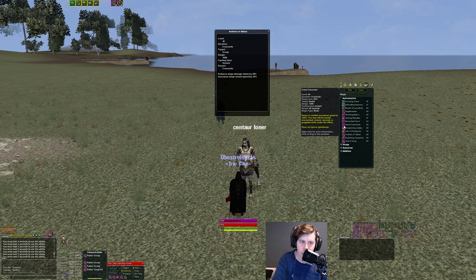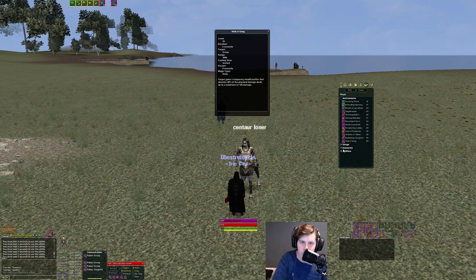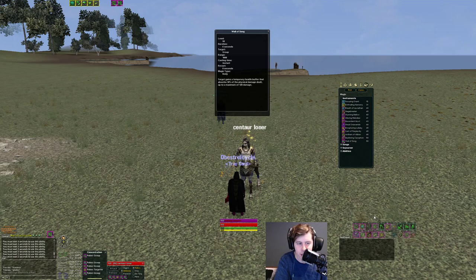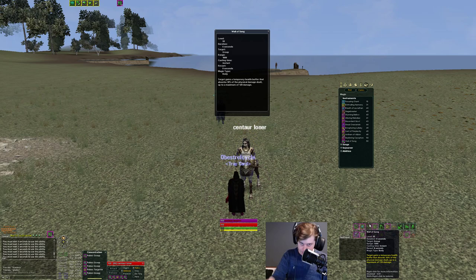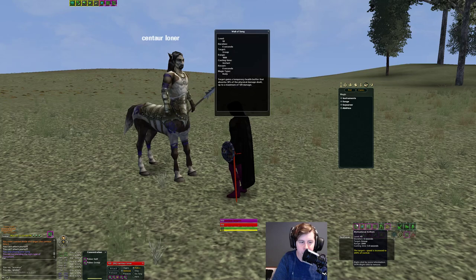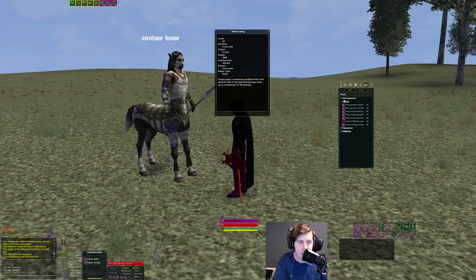There's the Wall of Song — a song you want to keep up all the time like speed and crack. The difference is you do not have to have your harp out to cast this; it's an instant ability you turn on and get a melee absorb. It absorbs 30% of an attack up to 120 damage at the highest level. Note that for the other permanent songs like speed, health regen, and crack, plus the temporary songs, you do have to have your harp equipped — you can't cast those with a weapon out.